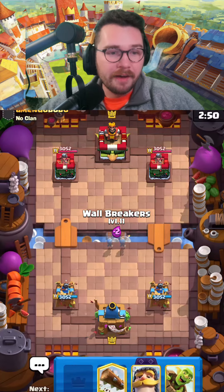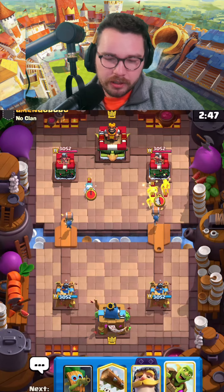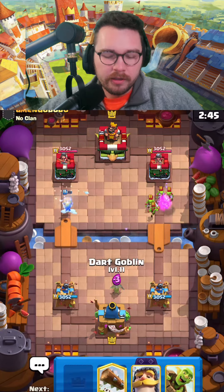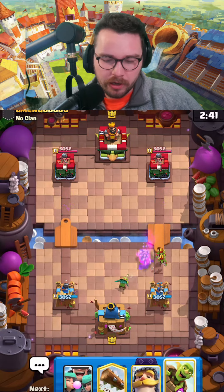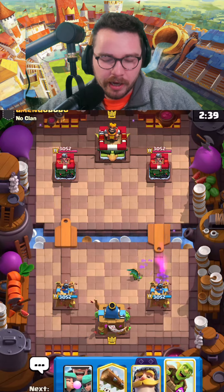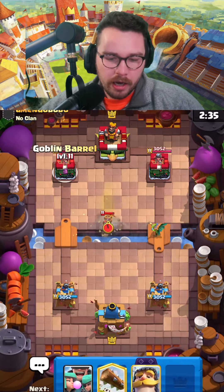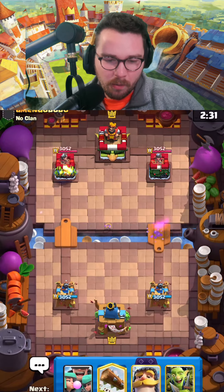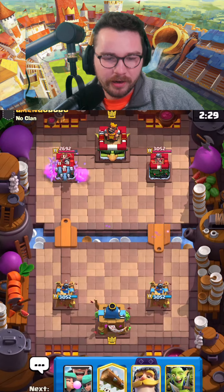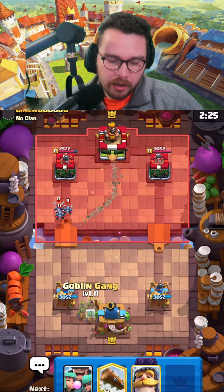Into our next match, and we finally have the best starting play in the game: split wall breakers. It pretty much always forces out a negative elixir trade or you get damage — those are the two options. Whenever I see ice spirit and goblins I think minor poison control possibly. That dark goblin went to work on his little prince — absolutely crazy. I'm gonna go for goblin gang here.